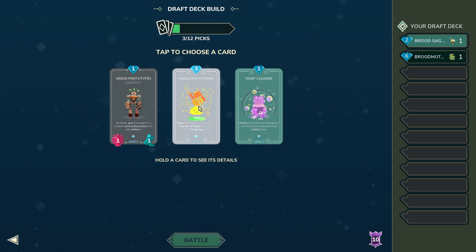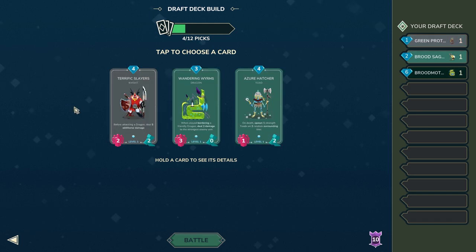Green Prototypes isn't actually too bad, and Unhealthy Hysteria also isn't too bad — you could definitely decide between which one you want here, but I'm going to go with GP. Now for this choice, Terrific Slayers is actually a very good card in draft, not only because of the effect where it deals damage to other dragons, but also because it is a pretty decent runner.